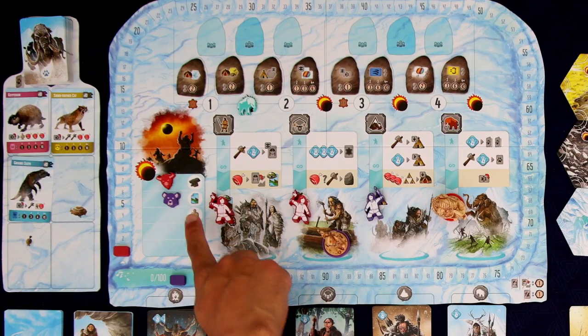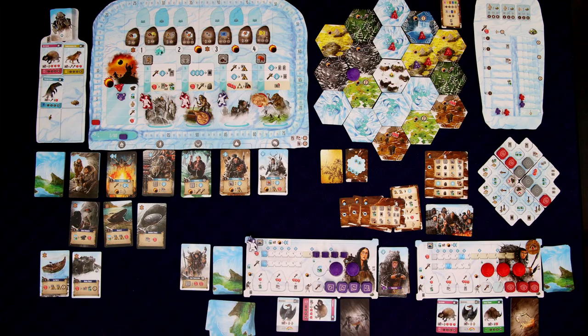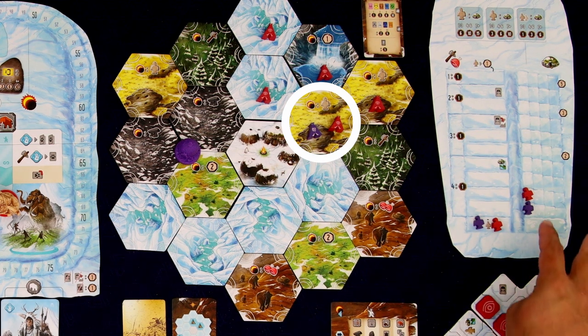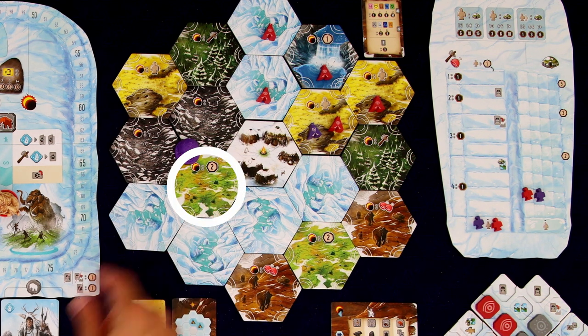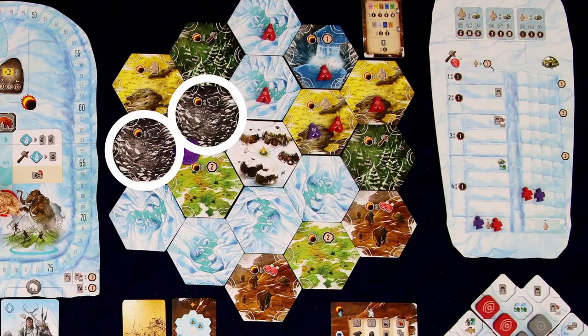Now we get our benefits. Beside our marker we get to draw a card. We're tied in that idol spot, so we get one idol and move up the honor track. When you move into the same location as someone else, you move to the right of them — the leftmost idol got there first and is breaking the tie. With our village we control those three hexes, getting two points. We're also on two spaces giving us monolith actions — very cool.